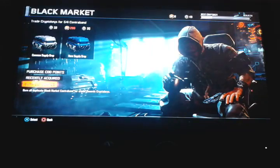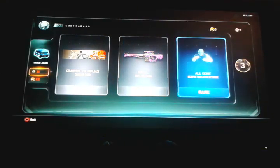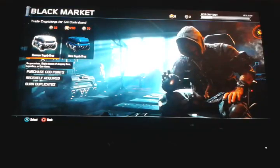We have 49 crystal keys total — let's make them count. Going through the last of them — nothing new from the individual ones. Using the 10-key opening — we got something new: a new helmet costume for the Annihilator girl. Unfortunately we didn't get any new guns, nothing new on the weapons front. We'll end up with seven burnouts.